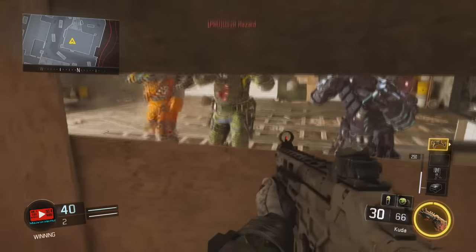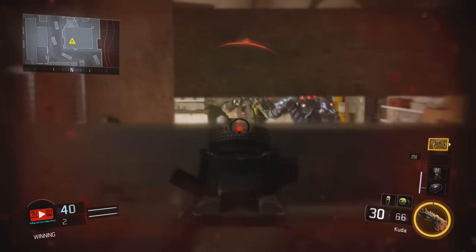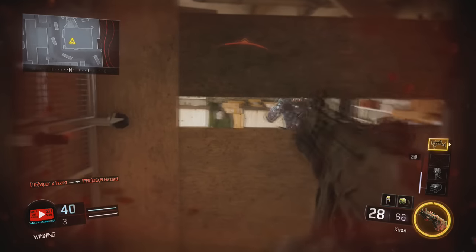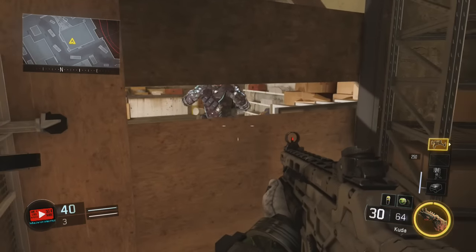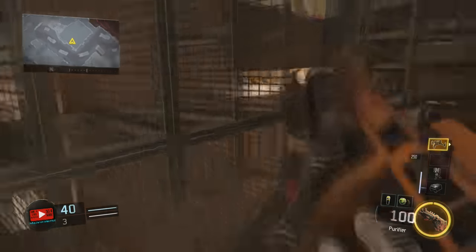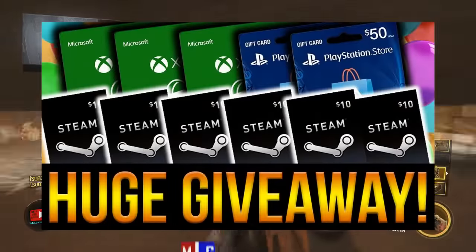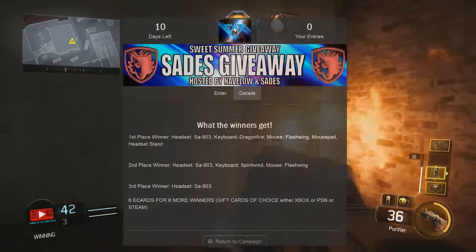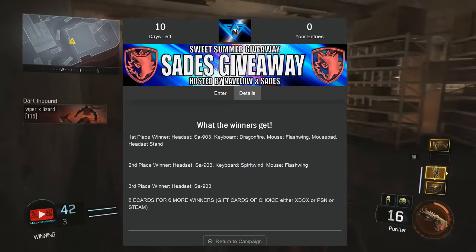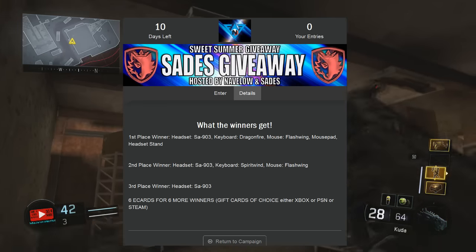Yeah guys, I thought this spot was pretty sweet — you should go ahead and try it out. Special shout out to my friends Hazard, Lemons, and Lizard for helping me do this glitch. Quick mention: I'm part of two giveaways you can check out in the description. One is with my friend Bro Man and a bunch of other YouTubers where you can win an Xbox, PlayStation, or Steam gift card. The second is with Navlo and Sades, giving away a headset, keyboard, mouse, and other prizes with three winners.